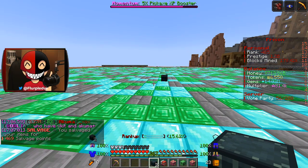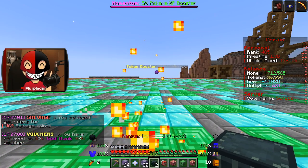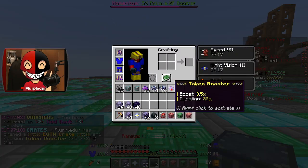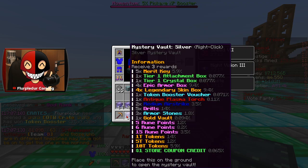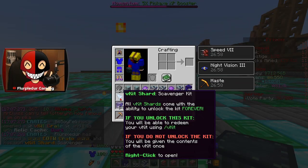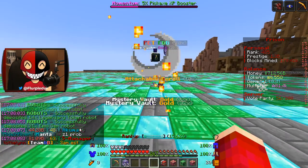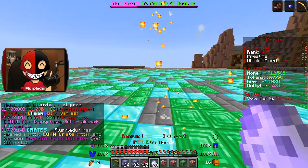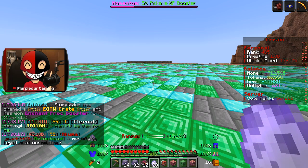Our end-of-the-world crate number two — what do we get? Token booster. 3.5x for 30 minutes is kind of crazy, though. And then I'm going to probably spam through these to try and get some coupons, because why not? Scavenger. V-kit shard. Okay. Our last end-of-the-world crate — I get an enchant proc booster. I actually really want to try that. It is three times for 10 minutes.